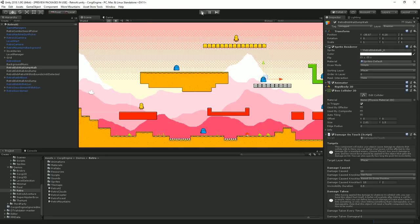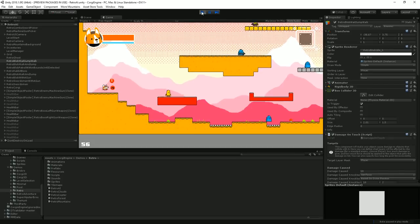Hello and welcome to this Corgi Engine tutorial. I'm Renaud from Our Mountains and today I'm going to show you what's new in version 5.0 of the Corgi Engine. This new major version comes with a lot of new stuff, enhancements to existing stuff, bug fixes, and it focuses mostly on creating new enemies, a new advanced AI system, and new weapons.